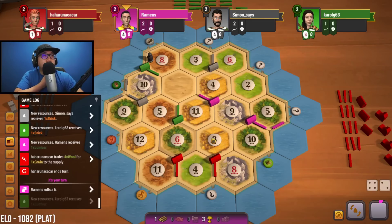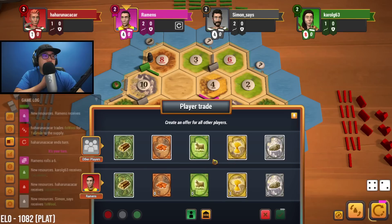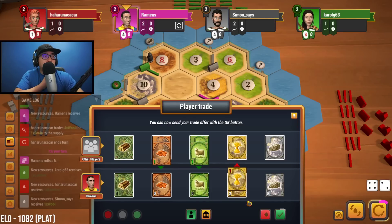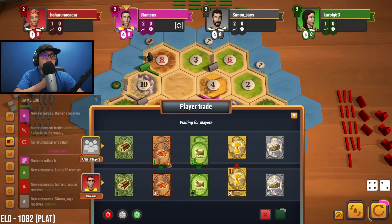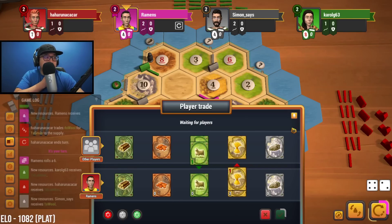Six is rolled, we get nothing for six. Let's try this — see if someone will accept, offering one of those. Someone accepts giving both — that'd be fantastic. But just looking for one of them. Nobody. Let's try another offer — surely somebody has sheep they don't necessarily need. No from everyone.